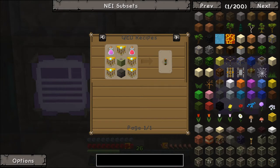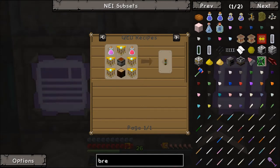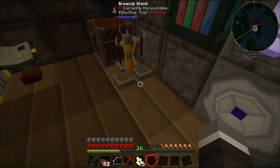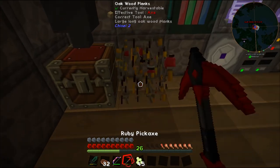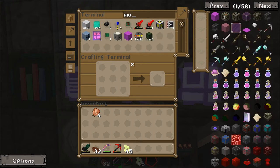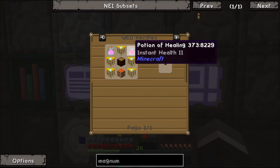I have never made a potion before ever in Minecraft - not once. So this is going to be interesting. We're going to need a brewing stand - we have one of those. We'll put this somewhere handy. I can't remember the names of the two potions I need - potion of regeneration and potion of healing.